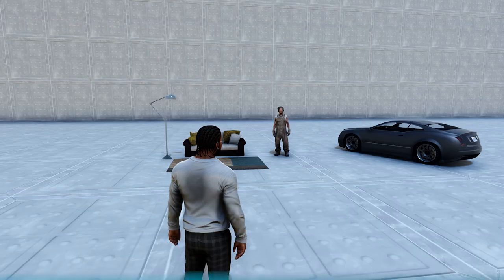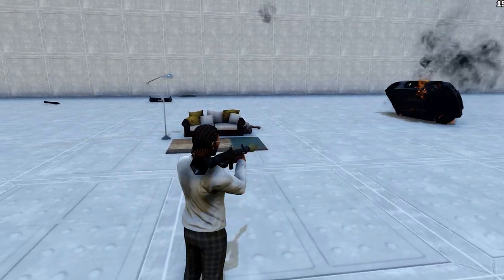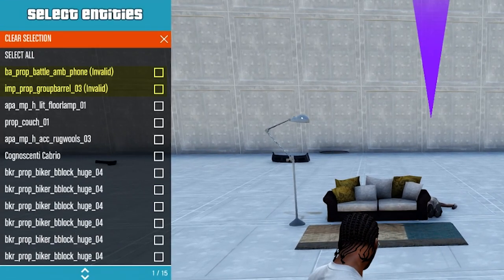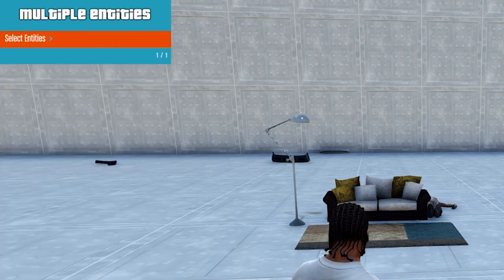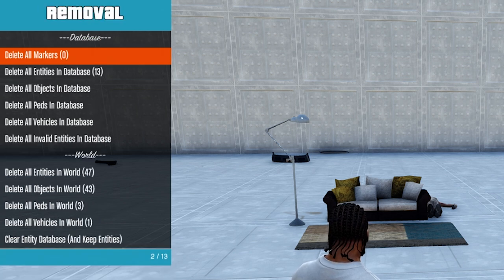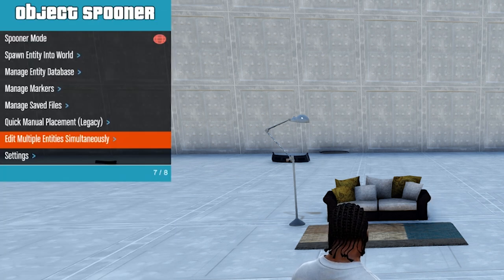Tip 3: Clear Invalid Entities. Here's another tip that revolves around the database and Menu's Object Spooner. Sometimes you will see invalid entities in the Object Spooner. This usually happens after characters in the database die, vehicles are destroyed, or if you haven't deleted all entities before going to Rockstar Editor. If you are doing multiple reshoots, these invalid entities can clutter your database and can't be deleted the regular way through Edit Multiple Entities — there isn't even a button for it. But if you go to Manage Database > Removal, you can choose to delete all the invalid ones easily. Then you can save a clean object database.